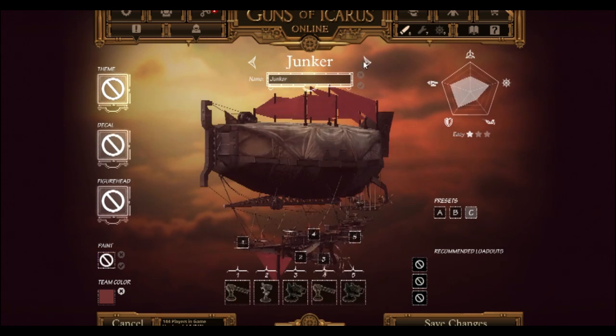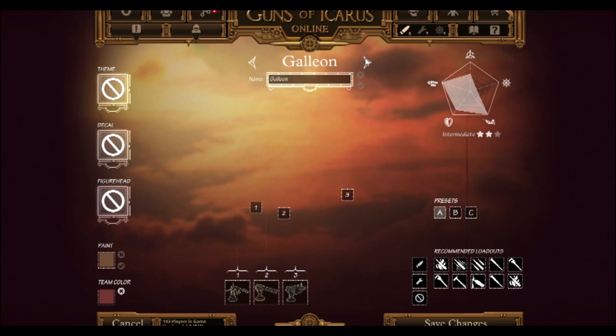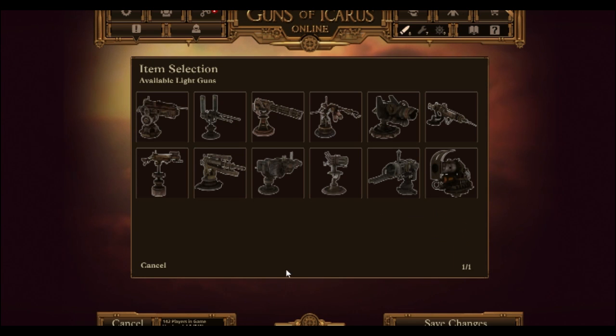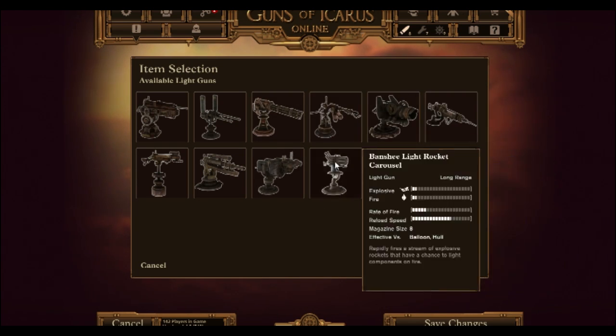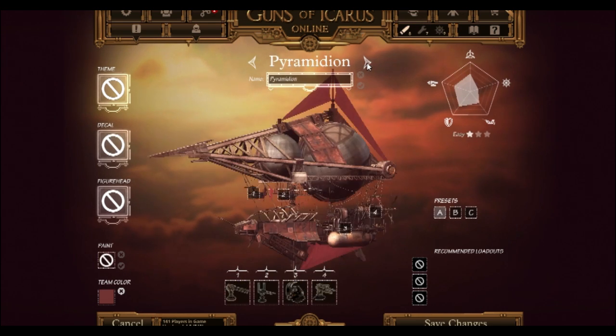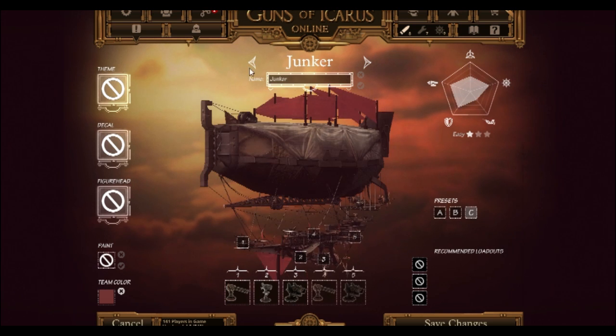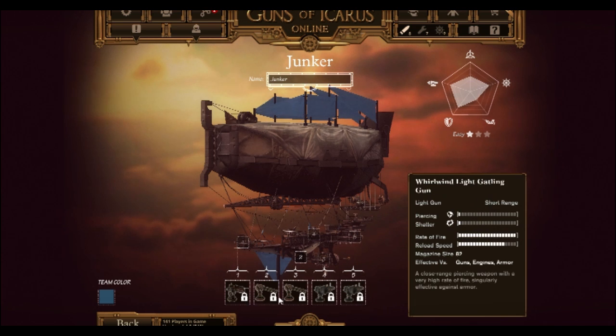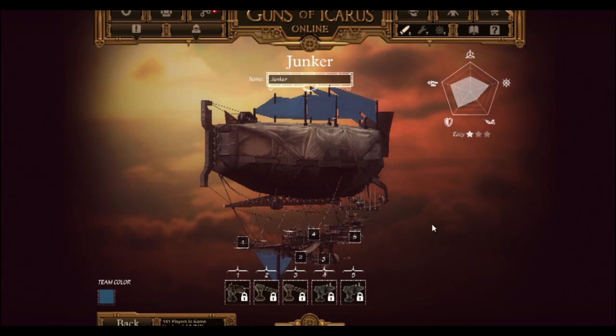I personally like the goldfish. The junker is okay too. I can't use the goldfish so I'll have to use the junker. What should I have up front? I can't change anything on the junker — you don't have an unlock button? I guess we gotta play defaults for now. Should I be a junker or a spire?